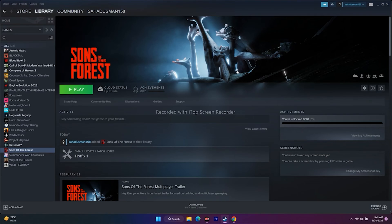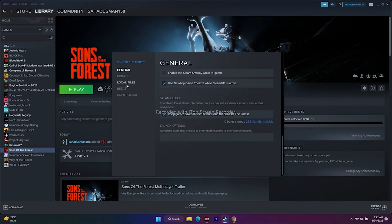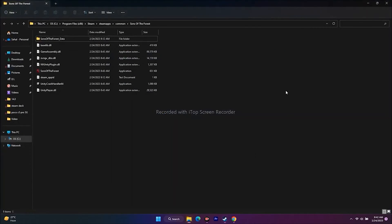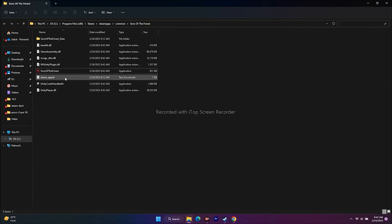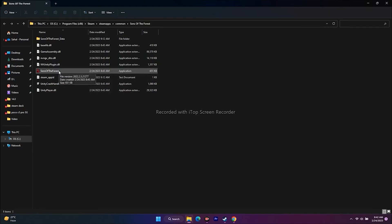The next fix is launching the game from the installation folder directly. You can navigate to the installation folder in two ways: through Steam, or by using File Explorer. From Steam, right-click the game, go to Properties, go to Local Files, and click Browse. You'll be redirected to where the game is installed.